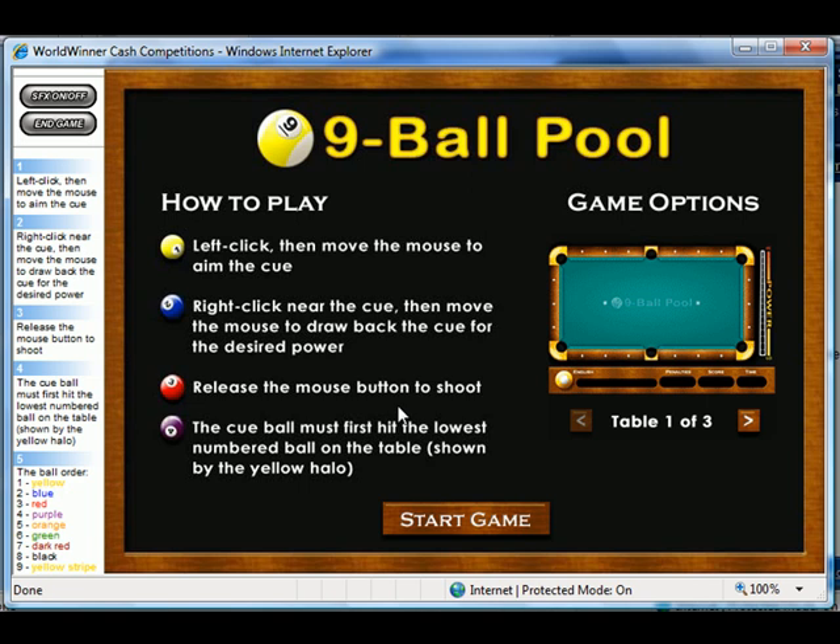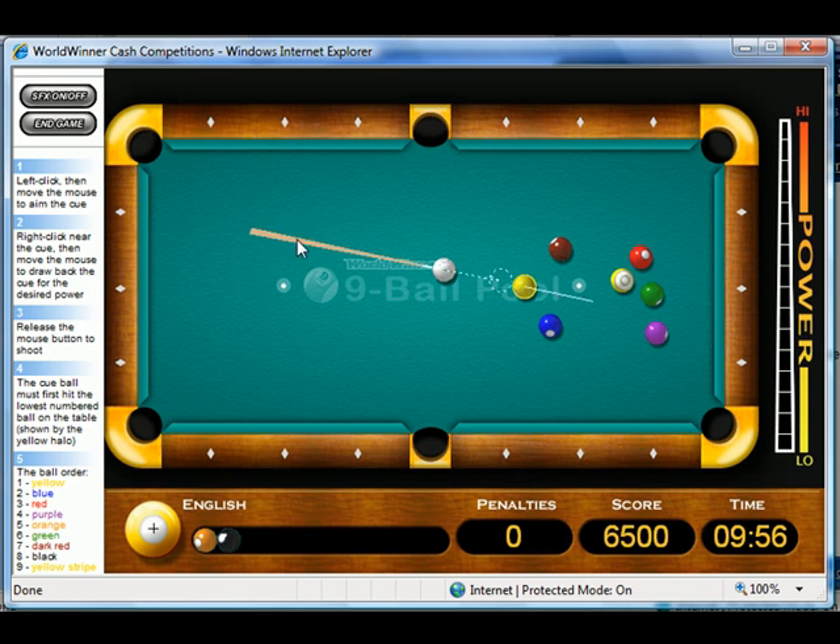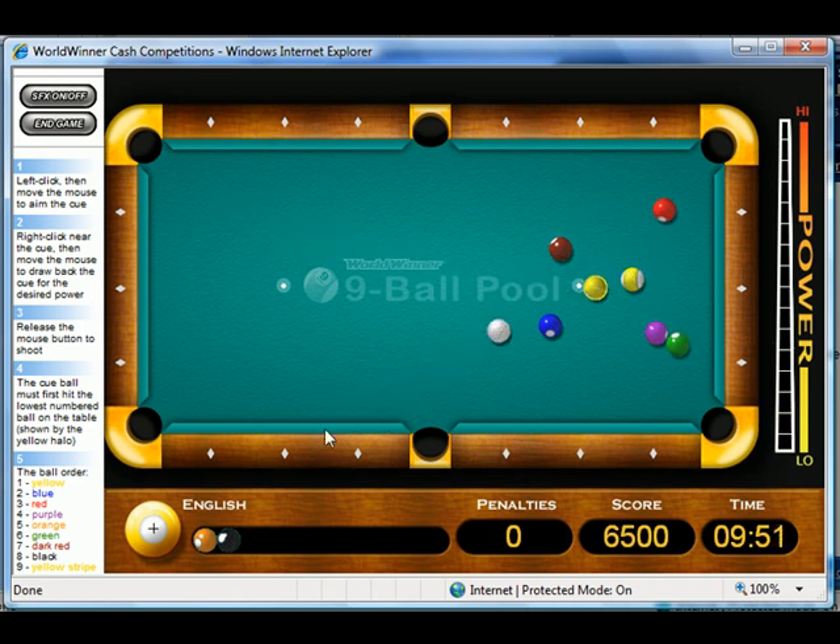Even if you play 8-ball pool on World Winner and just play people for free, it'll really give you the chance to make some of these tough shots. You are going to have to learn a lot of the combos. That can't be taught — it's something that you just have to do.